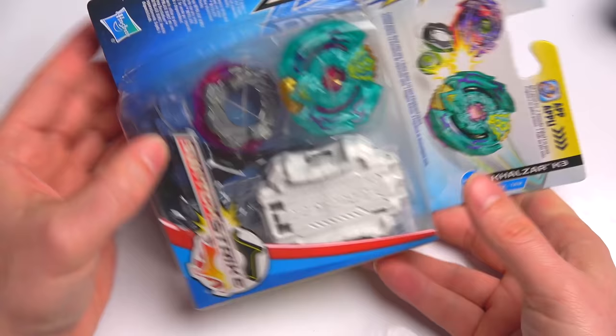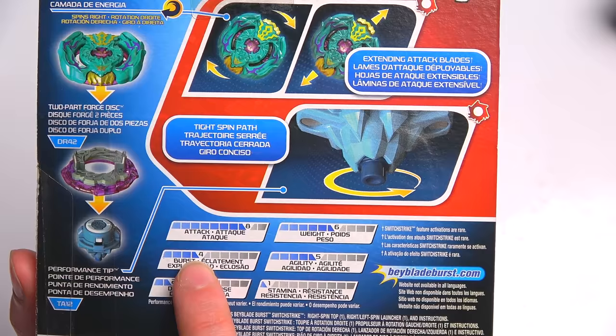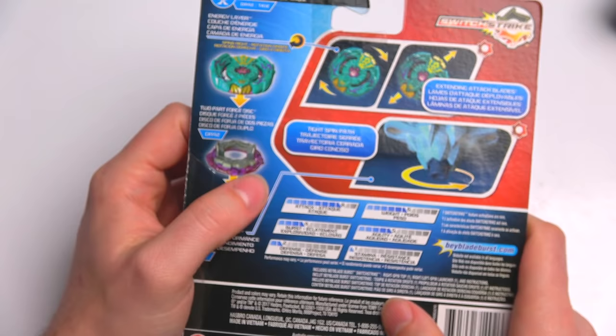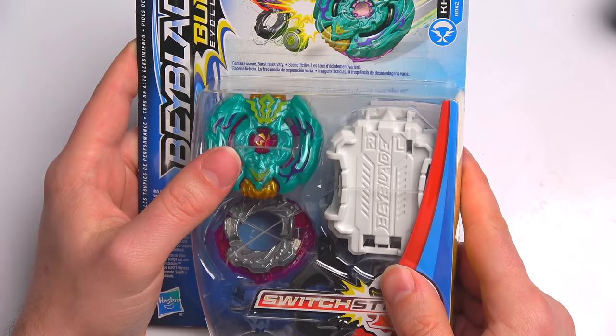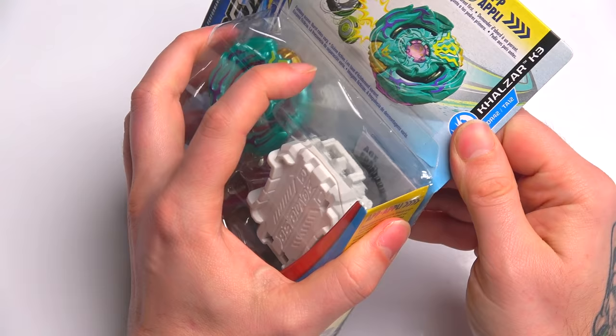This is the original color and original boxing and all that kind of stuff. Switch Strike bay — you guys know how it rocks and rolls. We actually have the attributes right here: Attack is 8, Weight is 6, Burst is 4, Gooties 5, Defense is 2, and Stamina is 1 — even though I feel like Stamina is a little bit better than 1, because the Hunter driver is actually half decent. But anyway, they're only stats and it doesn't really matter.